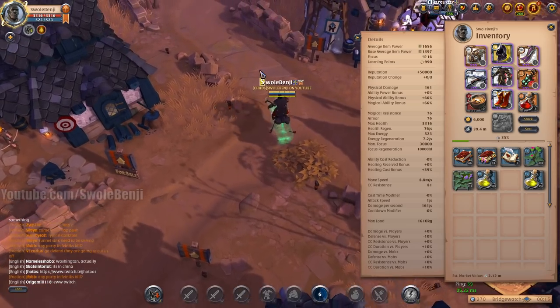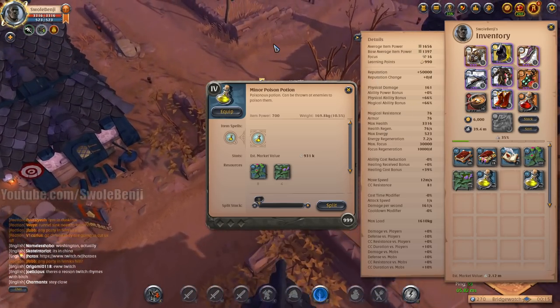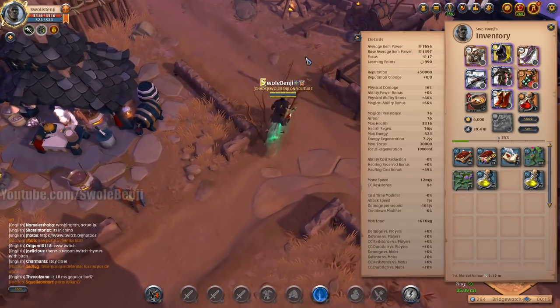We made 1,950 potions. Look at this — that's 900k, and round that up to another 900k. That's 1.8 million. Isn't that cool? That's free money.